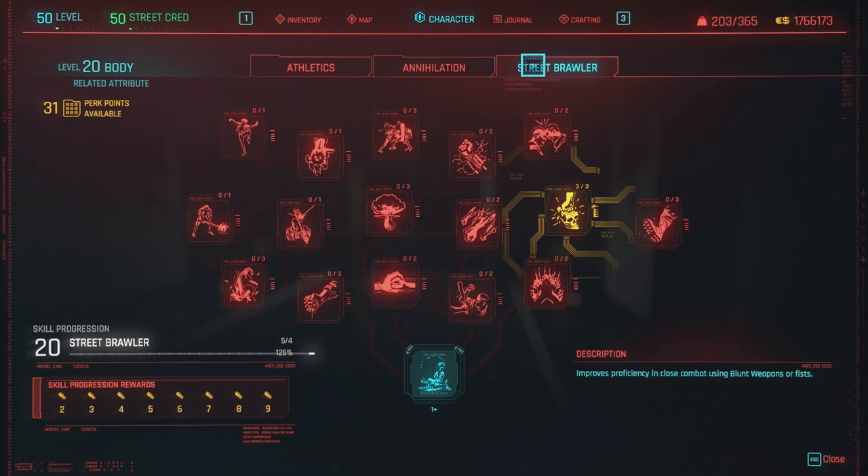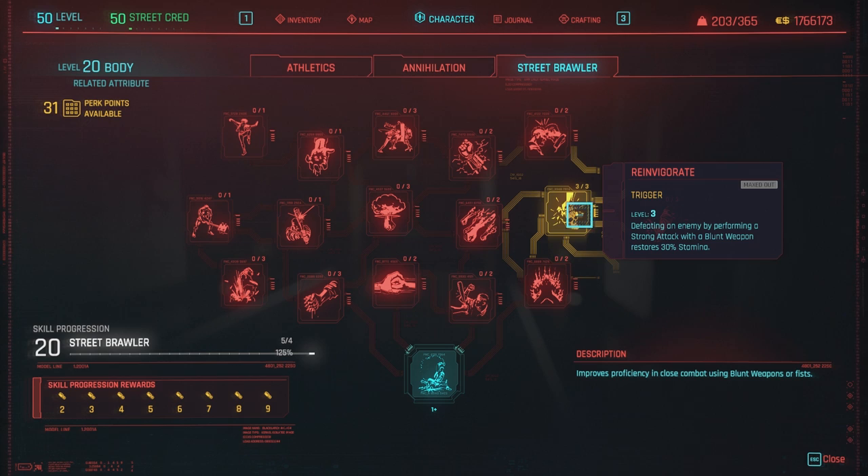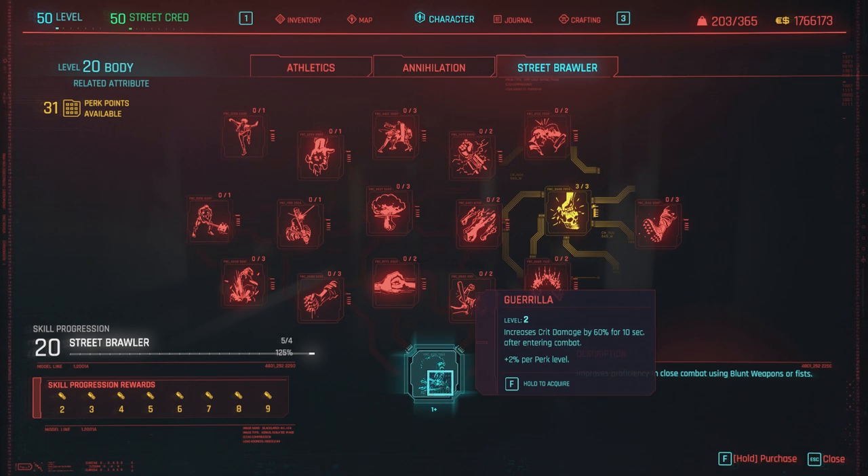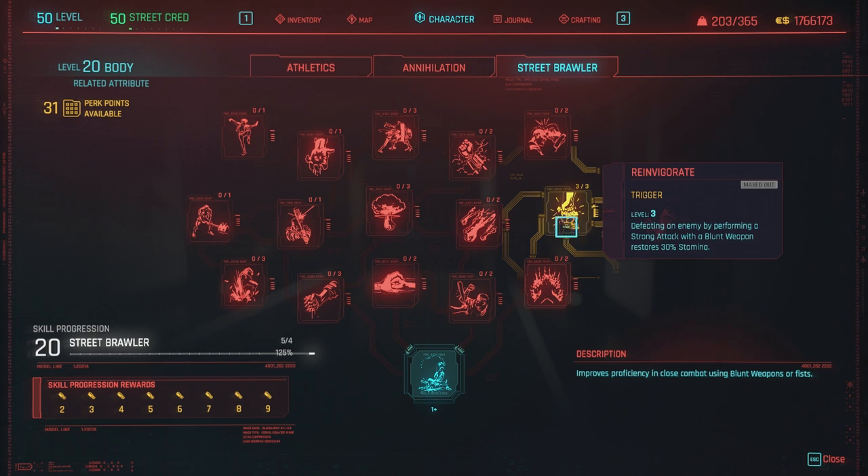Then we have the street brawler tree. Here we had two perks that were not working: Reinvigorate and Guerrilla. As of patch 1.2, Guerrilla seems to have been fixed, but Reinvigorate still does not work.